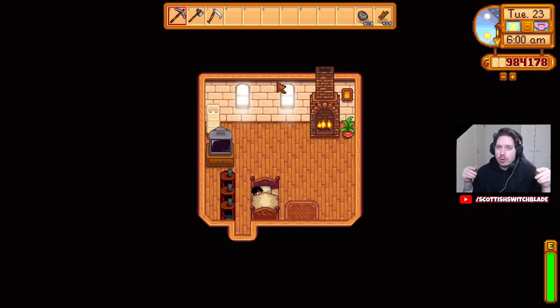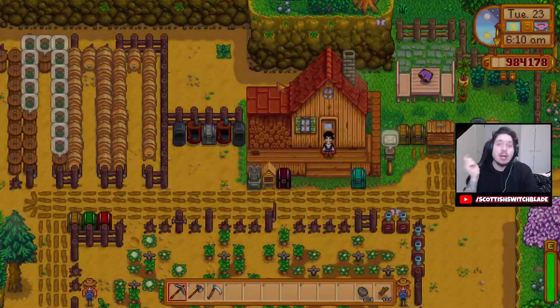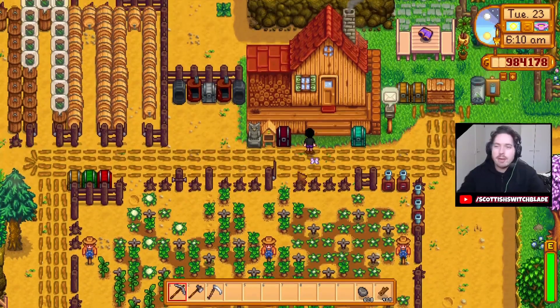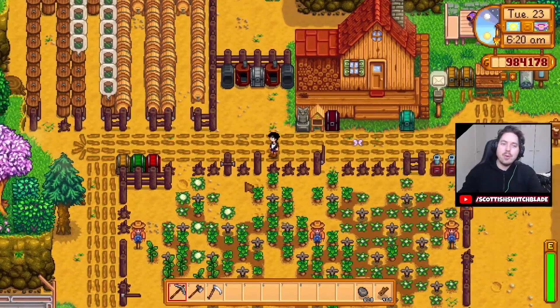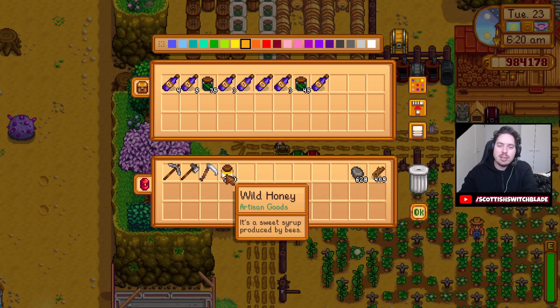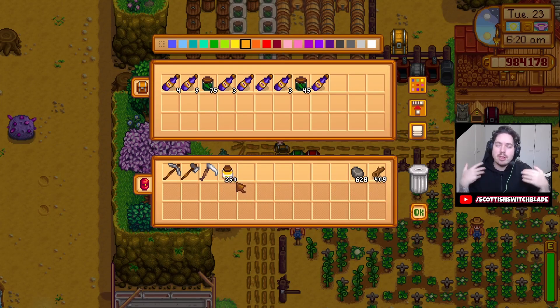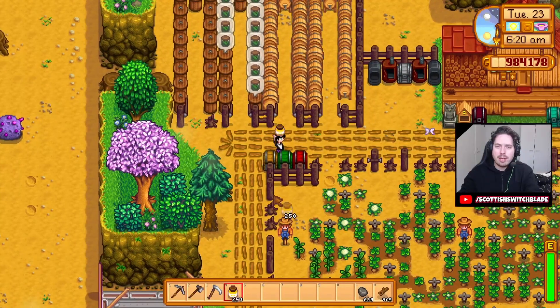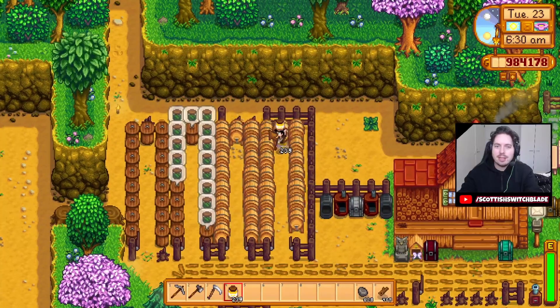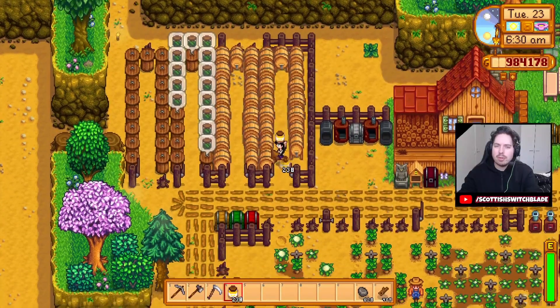As of recording right now, the previous episode of this series went out last night. And I've had quite a lot of comments, and one of them, extremely helpful, told me — and I don't know how I forgot about this — put the honey into a keg. Because this honey sells for 100 base, and with the artisan perk it sells for 140. But if I put it into a keg, we can turn this honey into mead and double, or maybe more than double, its price.